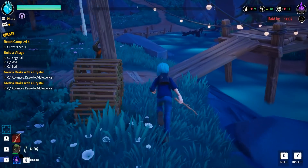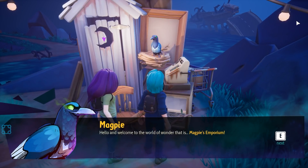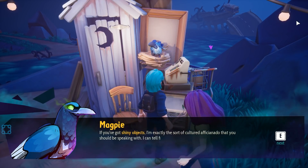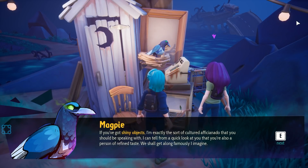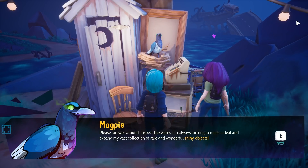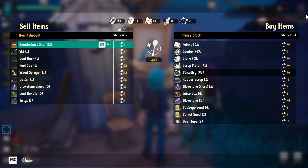You might be able to trade with him. I'll interact with Magpie. Oh, I don't get to see the dialogue — I guess I'll read it. 'Hello, and welcome to the world of wonder — that's Magpie's Emporium. If you've got shiny objects, I'm exactly the sort of cultured aficionado that you should be speaking with. I can tell from a quick look that you're also a person of refined taste. We shall get along famously, I imagine. Please browse around and inspect the wares. I'm always looking to make a deal. New stock arrives every morning.'